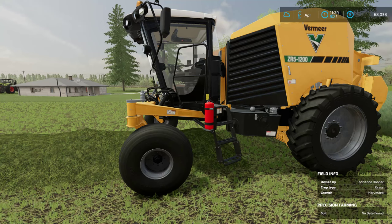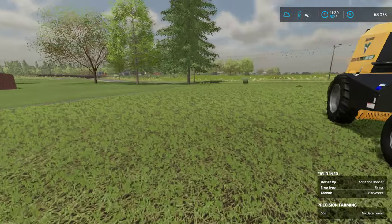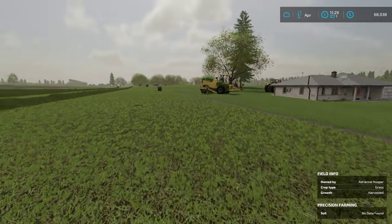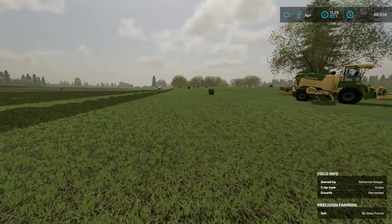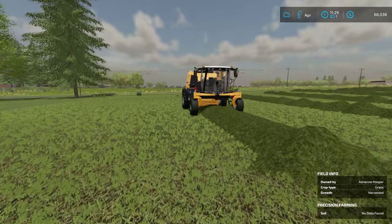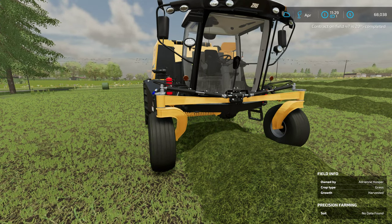Well, hello everyone, welcome back to Farming Simulator 22. We are back here in East Vineland, New Jersey on Kubota Farm. Let the old Vermeer sit for a second — I've been doing a little bailing while you were away. I will admit I almost got to a point where I kind of almost forgot to turn on the recording. I was having so much fun — I'm not kidding, I love this baler. It is a joy to drive.